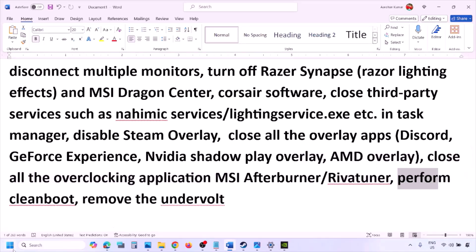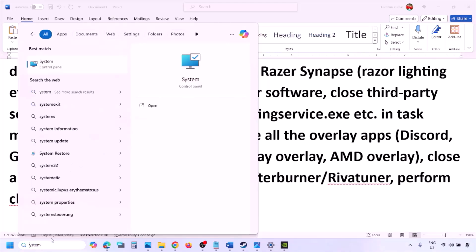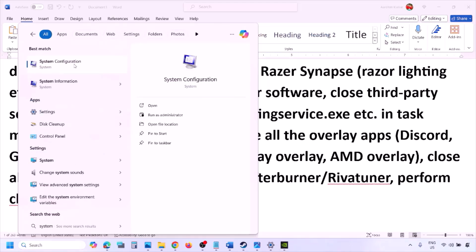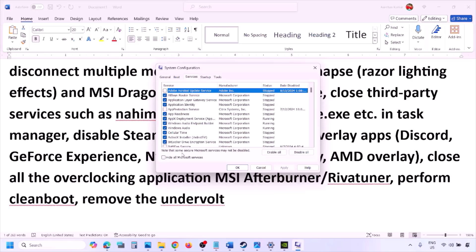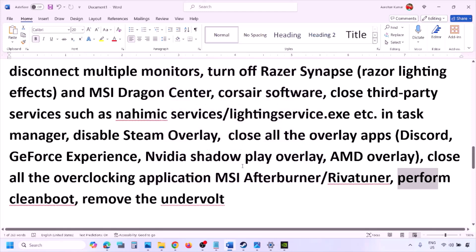Perform a clean boot. Type 'system configuration' in the Windows search box and open it. Go to the Services tab, put a check on 'Hide all Microsoft services,' then click 'Disable all.' Click Apply, click OK, and when prompted restart your computer. Then launch the game.